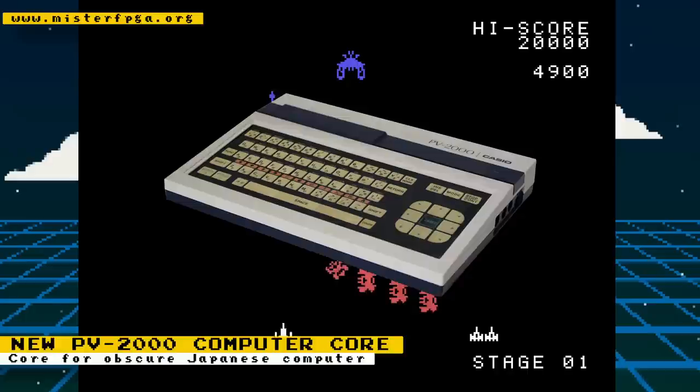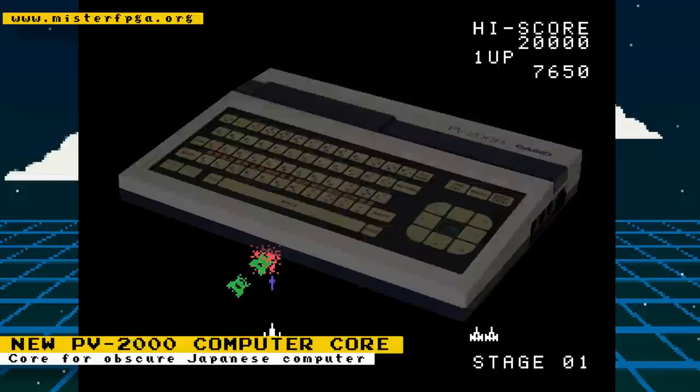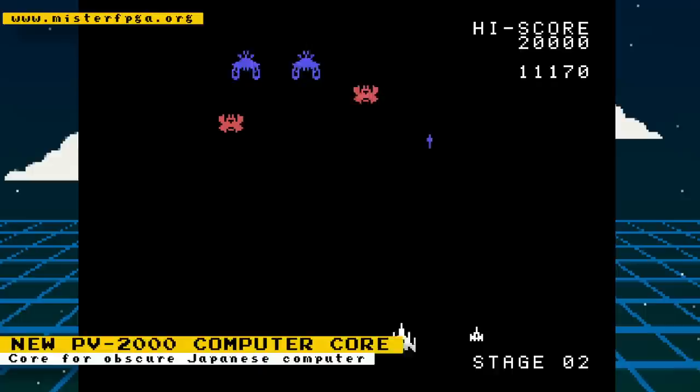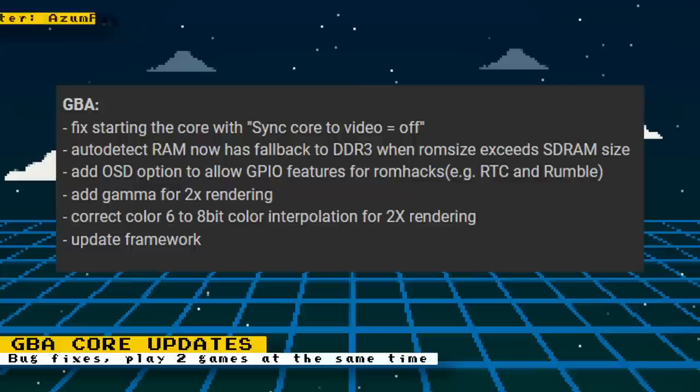We have a new computer core for the Casio PV-2000, developed by Flandango. This was an obscure Japanese computer released by Casio in 1983 with similar specs to the MSX, but with a different sound system. You can download the core by just updating your MiSTer. To get the core running, you are going to need to obtain the computer system ROM, copy it to the core's game folder, and then rename it to boot0.rom.